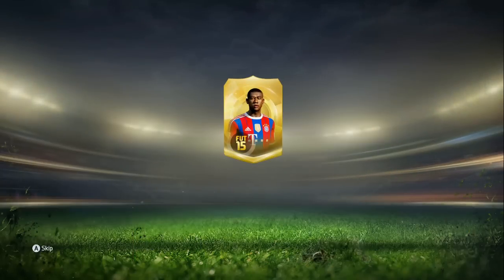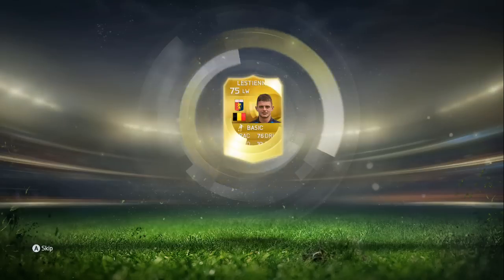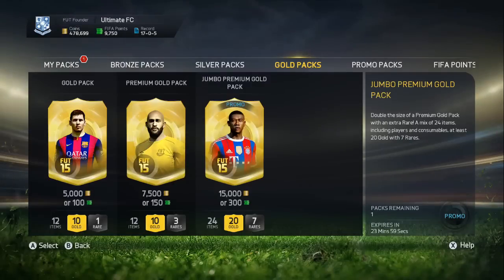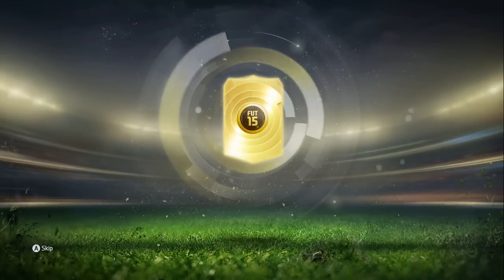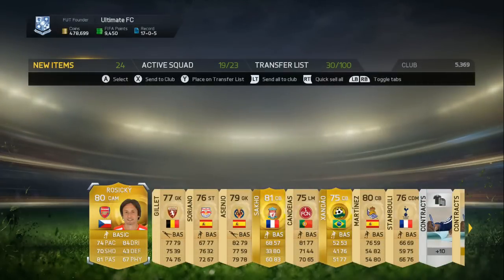Two packs left, so come on — we need a team of the week in one of these final two packs, make it happen. It's not happened with this one, so let's go into the final pack. Come on, let's get that team of the week player — maybe a legend even. Come on EA. 81, Sacco just there. Had company during this — that's okay, pretty good pull actually.